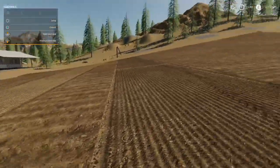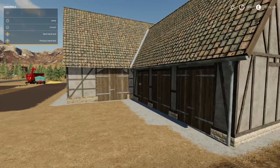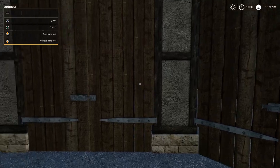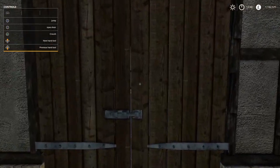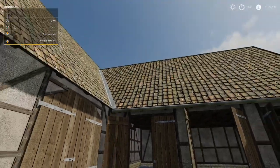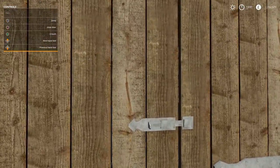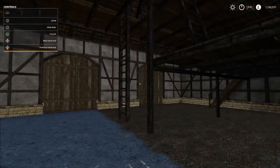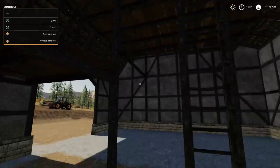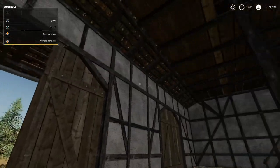Next we have the timber frame barn. We've got doors going either side so it's a drive-in, drive-out. One version has the little extension on and the other one hasn't — where it has the attic up there. Enough doors on it, looks pretty awesome.